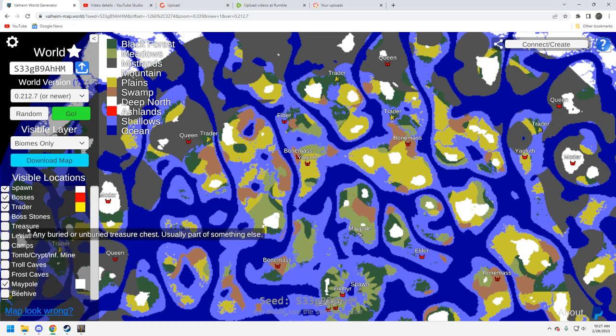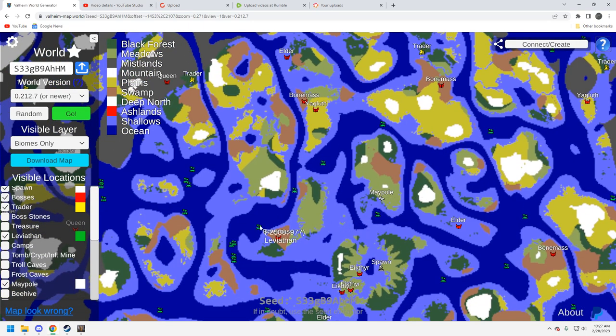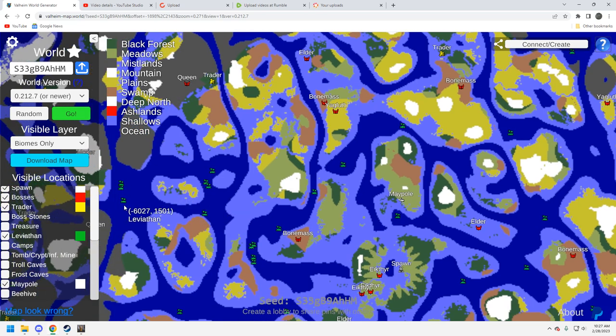Let's take a look at leviathans. Not fantastic, not horrible — you do have one on your way to the maypole. Is that going to be enough chitin for your abyssal harpoon? There's another one right up here and one more — that's enough for solo play. If you're playing with a group you'll probably have to go hunting. Come down here though and there are plenty of leviathans right by this bone mass — five here, another four nearby, and three more after that. Plenty to the west.